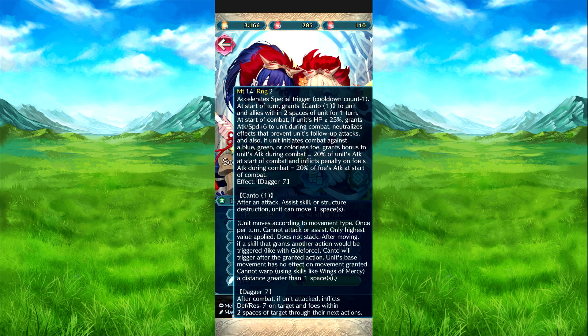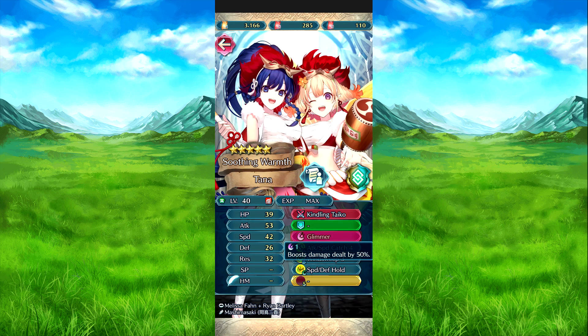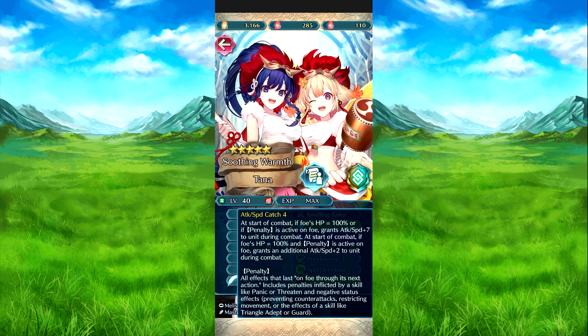And then Dagger Seven, because they're a dagger unit — if they attack and inflict defense, raises Mana Seven on the target and foes within two spaces of that target for the next action. Then my reclaimer will charge thanks to the weapon, boosts attacks by 50%. Attack Speed Catch Four — at the start of combat if the foe's attack speed is 100% or if a penalty is active on them, attack speed plus seven. If both conditions are met, you get an additional plus two for a net bonus of nine.